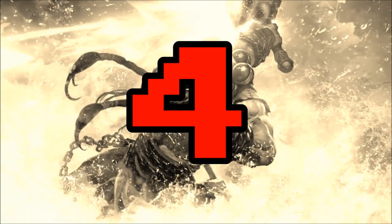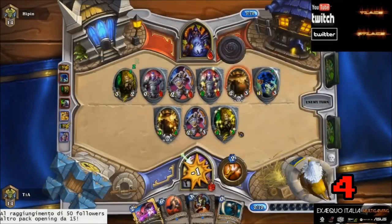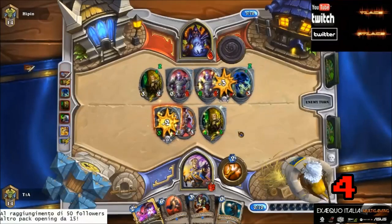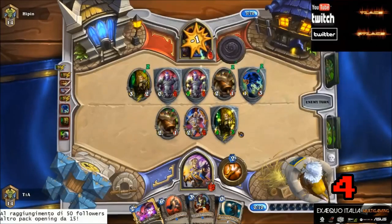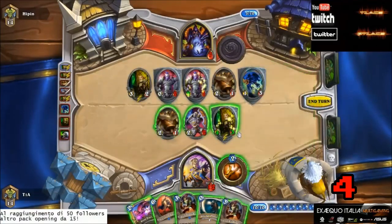This week's number 4 play was a submission from Bernie S, and it features Tia on Priest up against Highpin on Warlock in some ranked gameplay. We join this play on Highpin's turn for the start of some sheer RNG ridiculousness. Despite a board of 5 minions, the Knife Juggler's throw, triggered by Tia's damaged golem, goes straight for Highpin's face, bringing him down to 7 life.